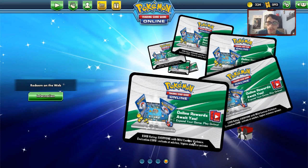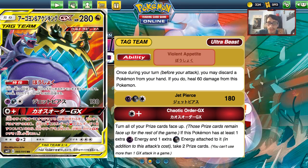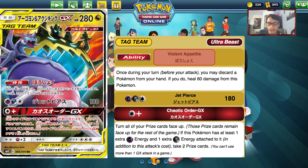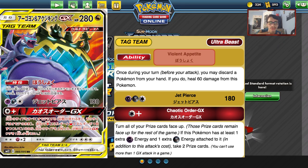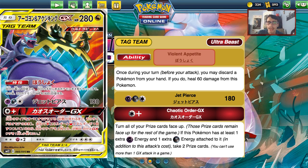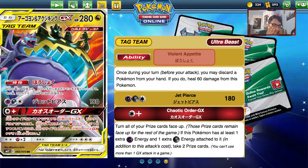Moving into the number seven spot is Naganadel and Guzzlord Tag Team GX. I don't think this card is bad at all — I actually think it will see play. It has 280 HP and is a Dragon type, so you can use Ene's Resolve to power it up. It also can be a new Malamar partner. The ability Violent Appetite lets you discard a Pokemon from your hand once per turn to heal 60 from this Pokemon. Combined with 280 HP, Great Potions, and Mixed Herbs, you can make this card really tanky.